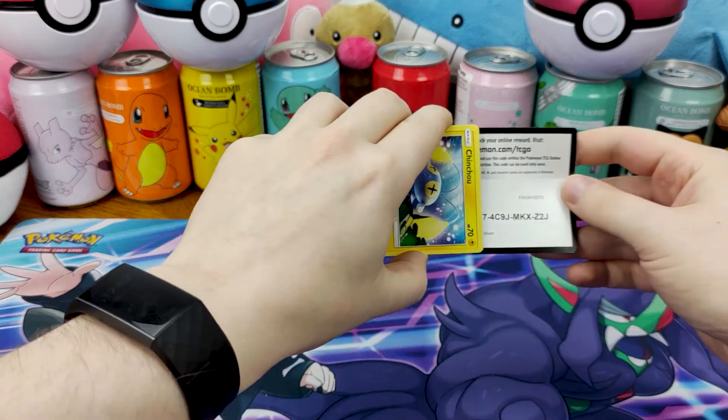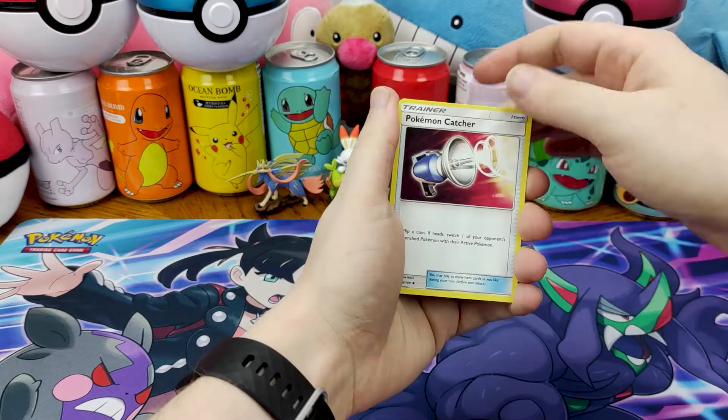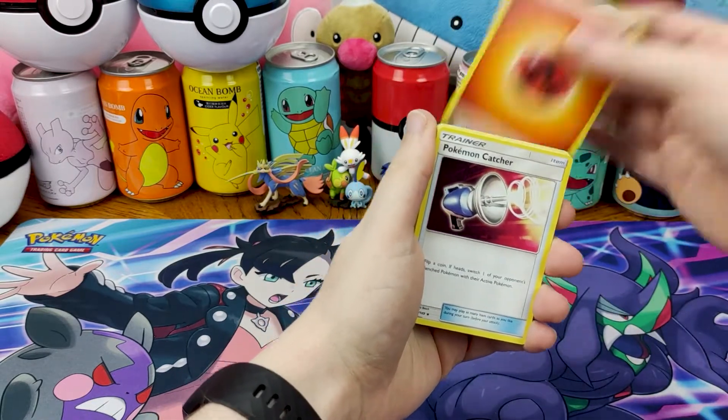Is the code card the right way around? It is. There's your code card. Now, is there energy? Yeah, there's definitely energy in Sun and Moon. It's X and Y that doesn't have energy.